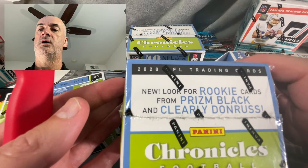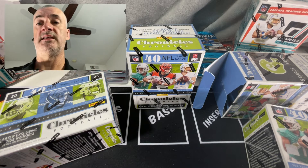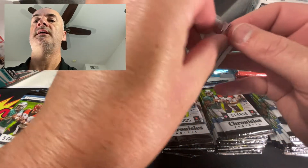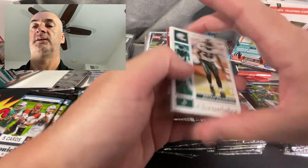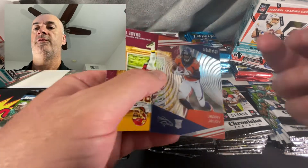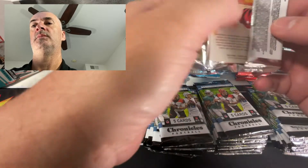Look for rookie cards from Prism Black and Clearly Donruss. What I noticed was you're going to pull a lot more Clearly Donruss out of these in previous boxes that I had open. The one thing right off the jump that I'll say about Chronicles is that when you are pulling cards - let's say Prism for example - the pink shark, these Clear Visions, you want to look for print lines on these. From what I noticed, more so with the Clearly Donruss you'd have those issues.